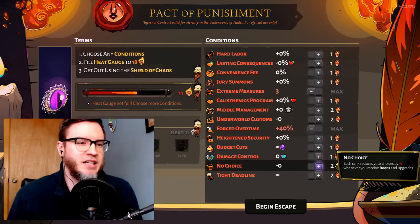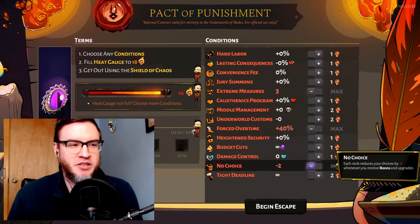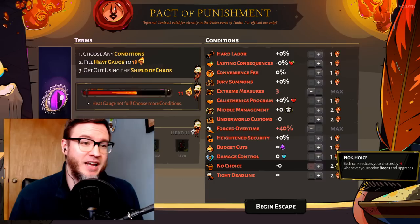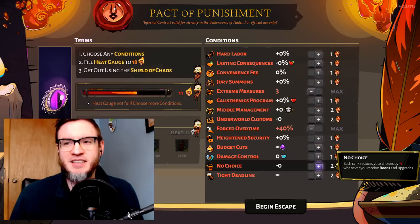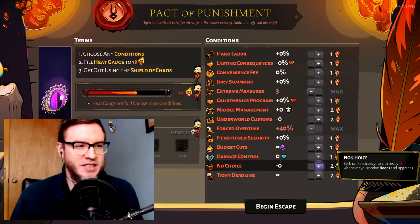Now we've gotten to the worst one: No Choice. This is the most crippling pact of punishment deal you can take. You have no choice in the boons you take, no choice in the hammer upgrades, no choice in what you upgrade with poms. It stinks — it's pretty lame. I almost never take this even in my 32-heat run; I was like, no way. It's five points, which is a lot, but it is so crippling. It's kind of fun as a novelty — can I beat the game without choosing anything for myself? — but yeah, I don't take that one.